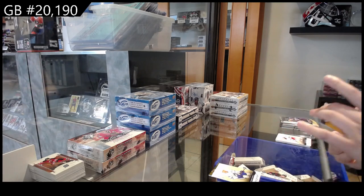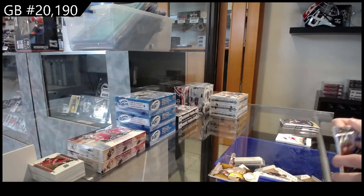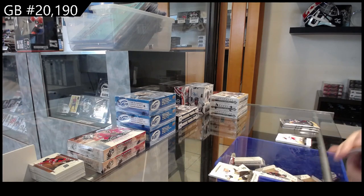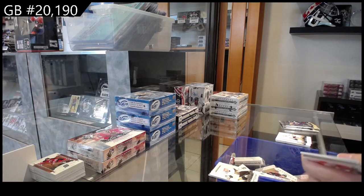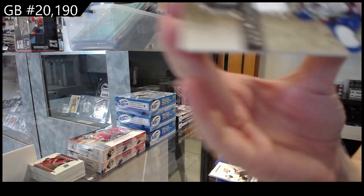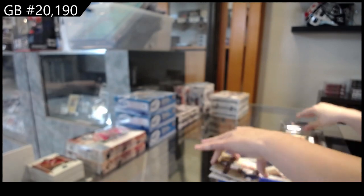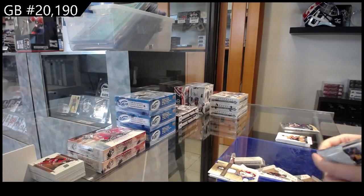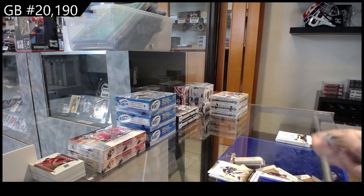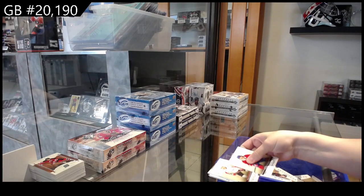Remnants jersey for the Nashville Predators, Roman Josi. Numbered to 2999, rookie for Vegas of Pavel Dorofeyev. We have a treasured swatches jersey for Colorado, Nathan MacKinnon. Numbered to 499, red for St. Louis, Jordan Binnington. And numbered to 65, pink for Washington, Nicholas Backstrom.